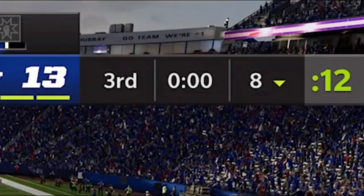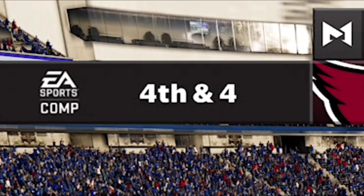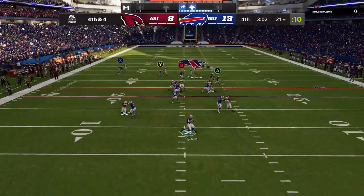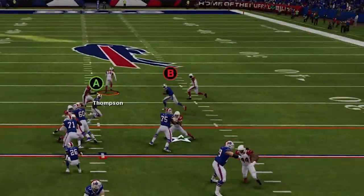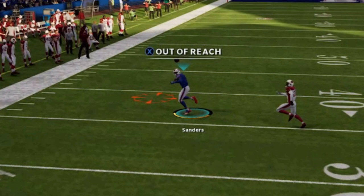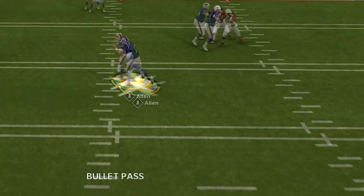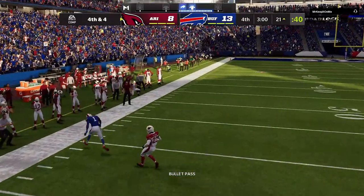DDA kicks in the most in the fourth quarter when there's not a lot of time left in a close game. On this next play it's fourth and four from my own 21 — I'm going for it because I'm up five. It's a simple throw to a slanting receiver who is wide open, and for some reason he is out of reach and unable to catch the ball. There's no error message, no inaccurate bullet pass message, no defensive pressure — I'm throwing from a clean pocket, stepping into the throw, and Josh Allen has nobody even close to him. There's no likely reason this is an incomplete pass other than the fact that the game wanted me not to complete it at that moment.